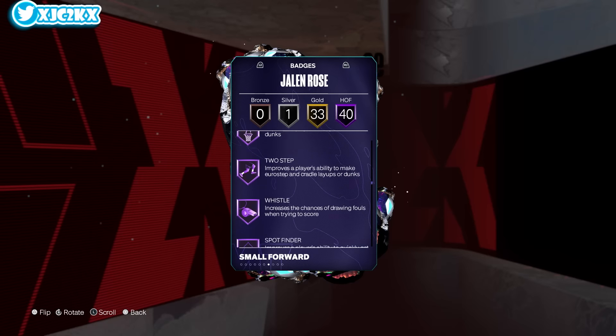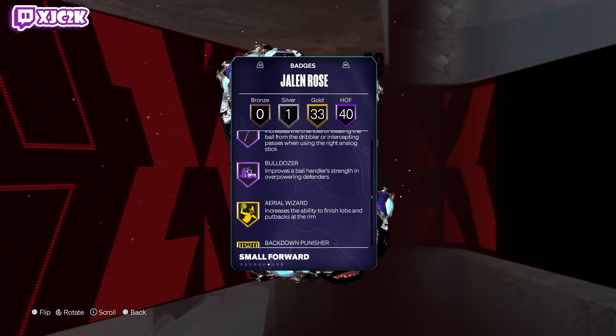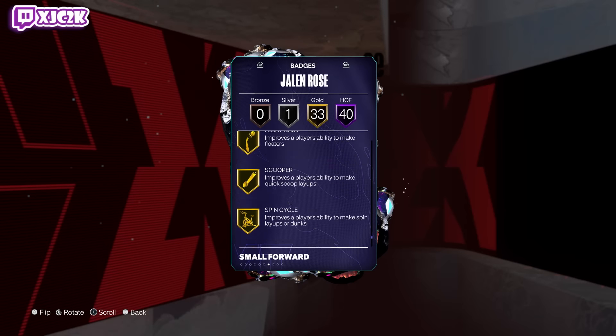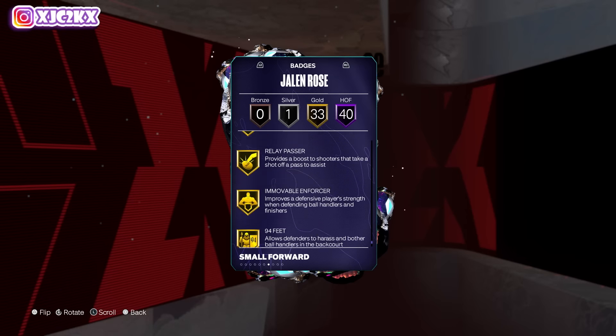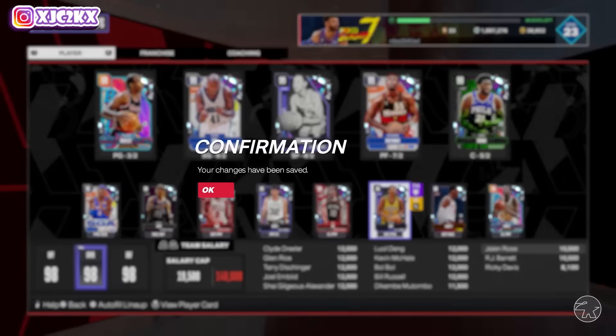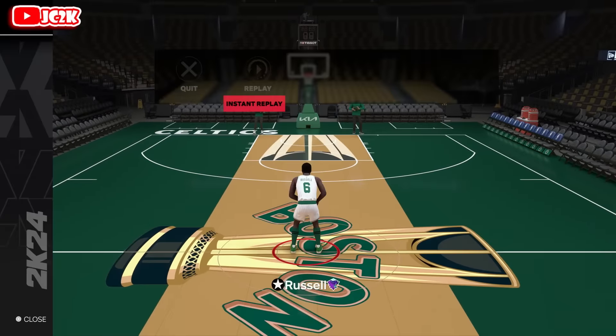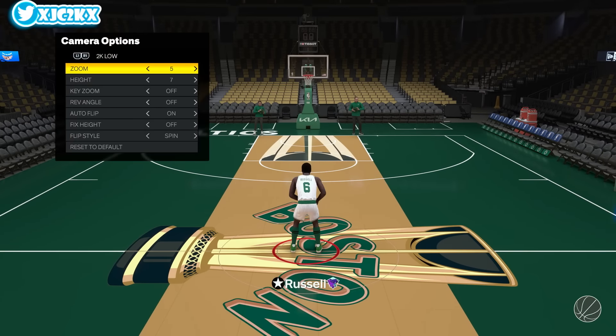Badge-wise, 73 total badges including pretty much everything important — shooting, playmaking, defense, slashing. He does not have Hall of Fame Immovable Enforcer, but he's 6'8" and has it on Gold so I think he'll be fine. Gold Brick Wall and that type of stuff — super complete, pretty much every badge in the game. Really good looking card, but the one question mark is that release.